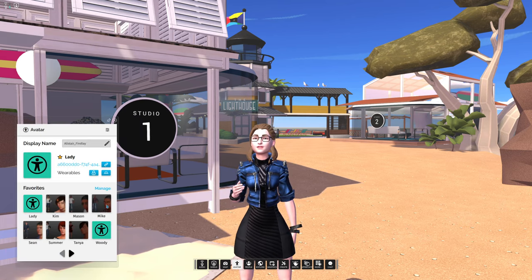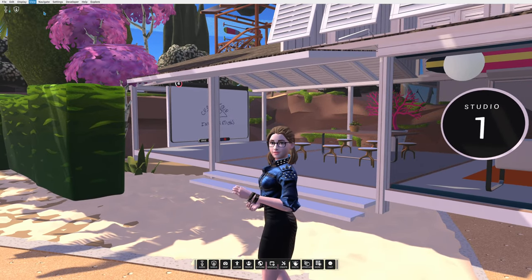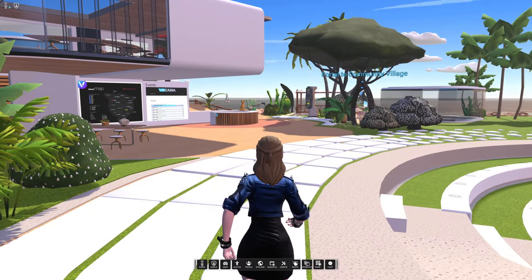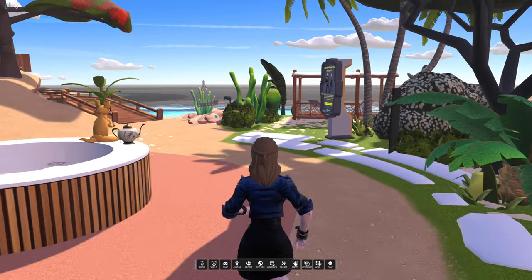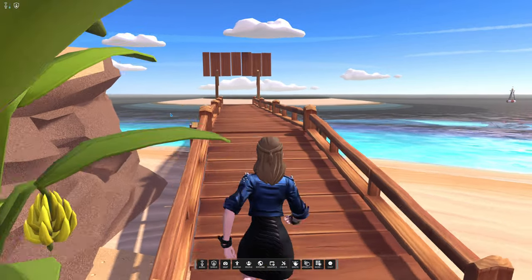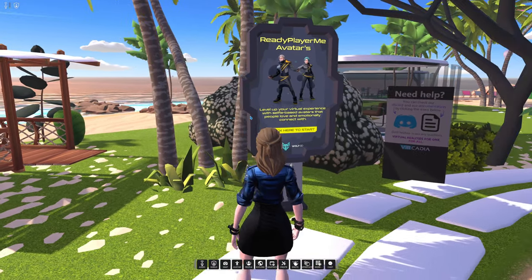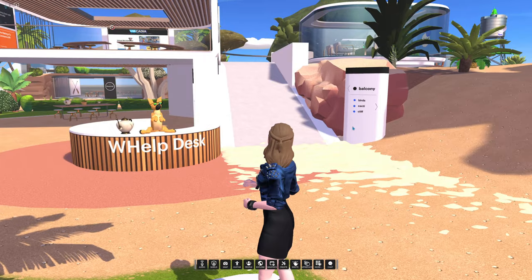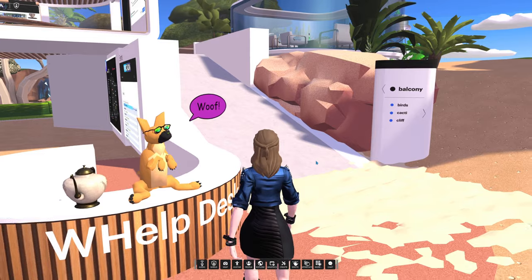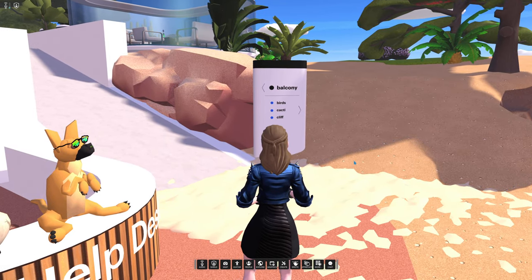There's a bunch of avatars - the default avatars are fairly basic, but you can go to a kiosk and get one of the Ready Player Me avatars, which are a bit more cartoony than the default ones. I like them a bit more - they're a bit more cute. When you start off you'll be just over here somewhere, then there'll be a portal and you'll come here. There's a whelp desk with a dog that goes woof when you get close to it. I actually thought it was a kangaroo when I first saw it, but apparently it's a dog because it woofs.